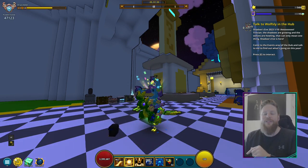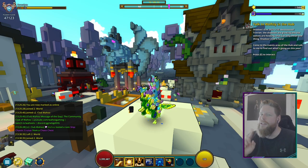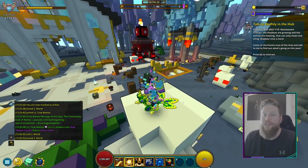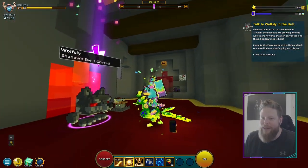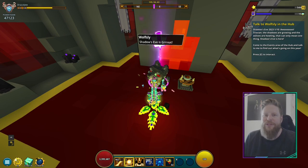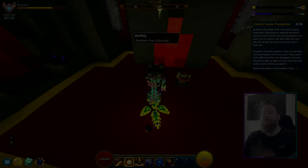Let's jump into step number one. You have to go to the hub and talk to Cubesly - there's a character in a costume called Woofly but it's just Cubesly in a costume. Go over to this spooky haunted house and interact with Cubesly. Just be very close and press your interaction button - for me it's E. Press E and that's going to complete step number one.